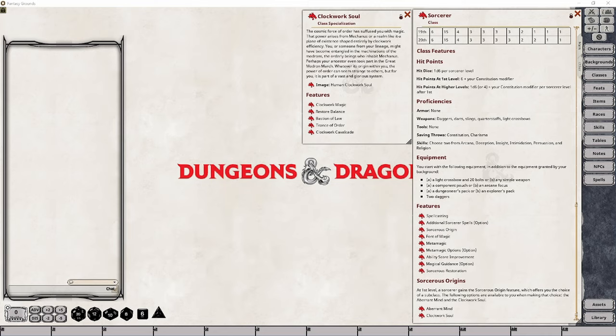Unlike other classes, the Sorcerer selects their class specialization at level 1, as it's the class specialization that dictates how your character has the power that they wield. I'm going to quickly set up a level 1 Sorcerer, and when I get to the class selection, I will show you how the subclass selection works through the character wizard.